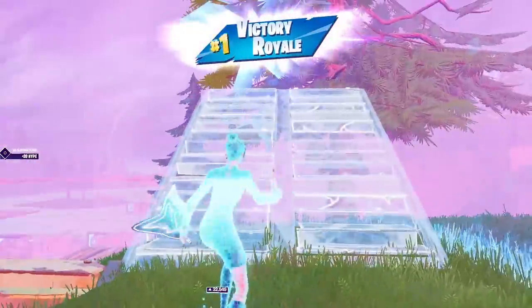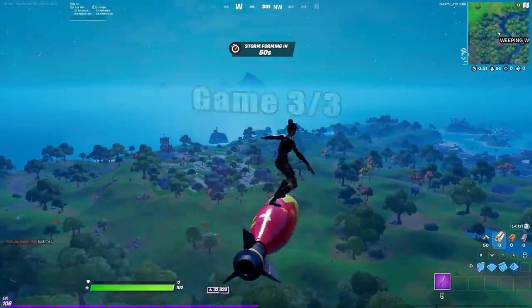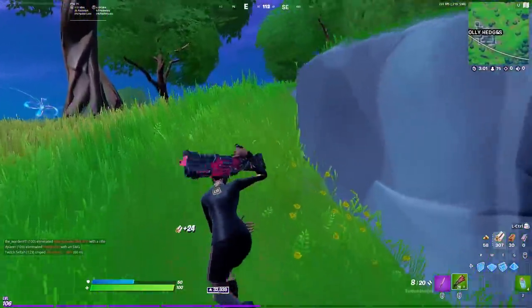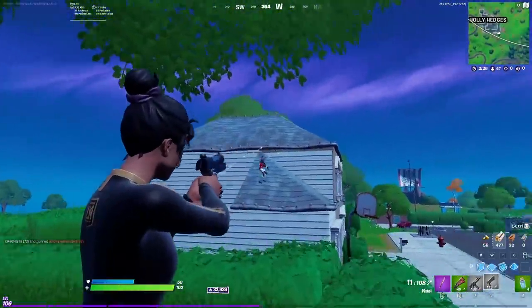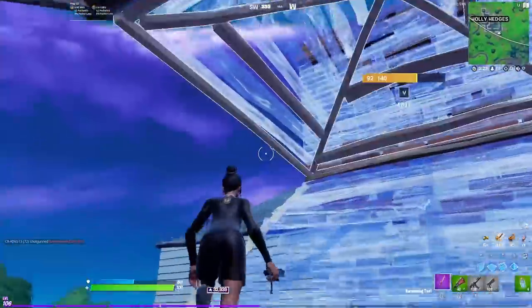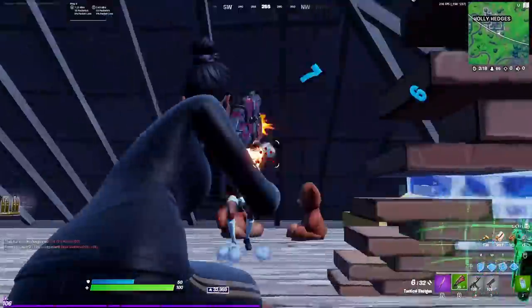And then we're on to the third win in a row. As you can see I go back to Holly and land at the same building, rotate behind the same hedges farming up some mats as I rotate. This time I had a shotty and shield but no spray weapons until I got to that building. Got some spray weapons, pushed up, caught this dude off guard, and was able to get him really quickly.